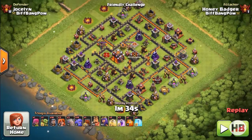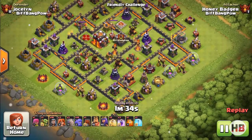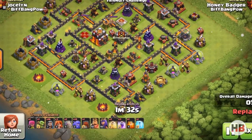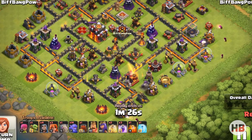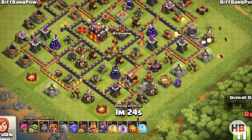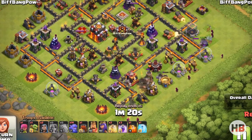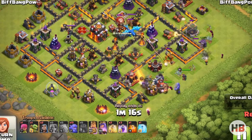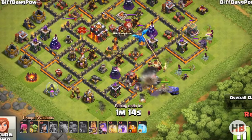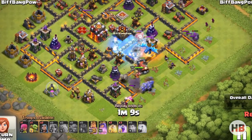I forgot to tell you one very important thing: you can use this army on bases where you can take advantage of the bowler bounce. This base here is perfect for the bowlers. This army will work on most bases, but it is perfect for compact bases where bowlers can do some serious damage. So look for bases that are compact — those are the perfect bases to use this army on.